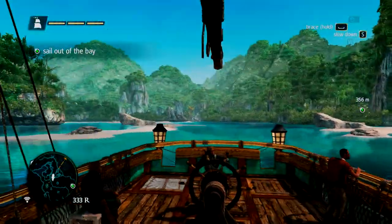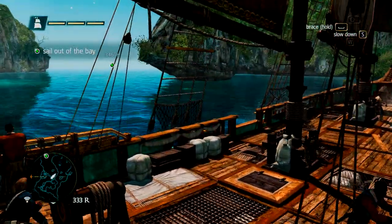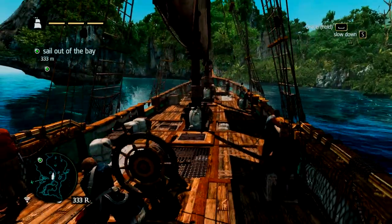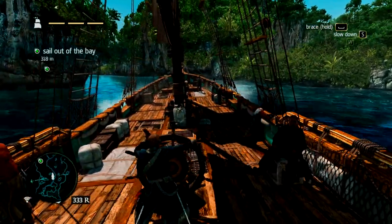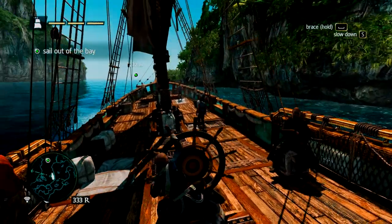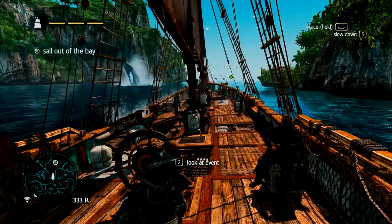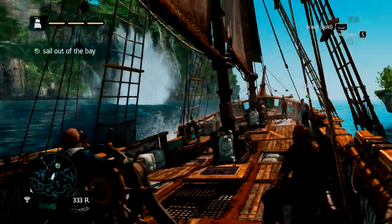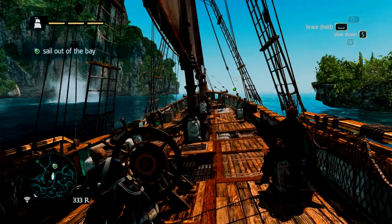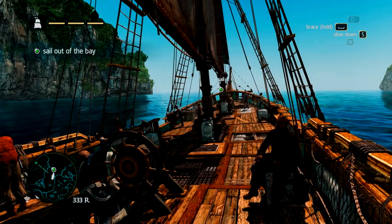I'll take that stuff. Rum's pretty good actually, I don't even know what it is. I'm assuming we have to go to this waypoint. The thing is, in the whole game there's really no waypoints for walking around — there's only waypoints for ships usually, I'm pretty sure. I forgot.